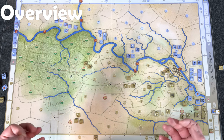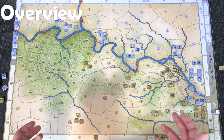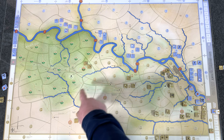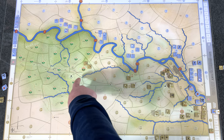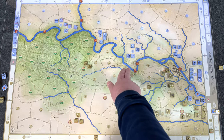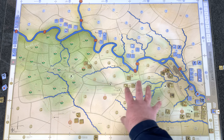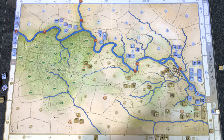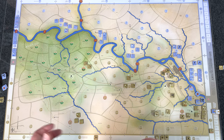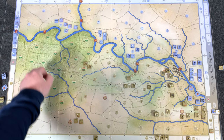Lee's Greatest Victory is an area impulse game. The map is divided into different areas and also zones on the outer edge. The areas are irregularly shaped, separated primarily by dotted lines but also using minor or major rivers like the Rappahannock. Around the board perimeter you can see zones, and you can see the initial setup for the game. You can move between zones and areas as long as there are arrows and movement allows it. A big part of the game is the Wilderness over here.